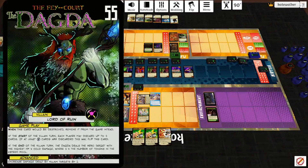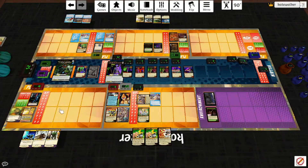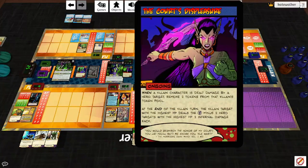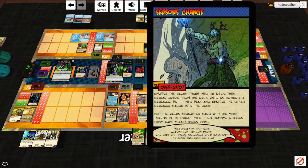Destroy that card. Start of villain turn: if we discard four cards, the Dagda will be appeased — he flips back over. The Morrigan wants us to hurt ourselves. I think we'll do that. Emeril and Johnny Rocket will supplicate and appease her as well. Note that this does not get rid of the Court's Displeasure — they're still mad at us. But they play Seasons Change: shuffle the villain trash into its deck, then reveal cards until an Advisor is revealed, put it into play. Flip the villain character card with the most tokens in its pool, then remove a token from each villain pool. After all that trouble of flipping them back over.